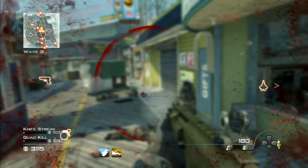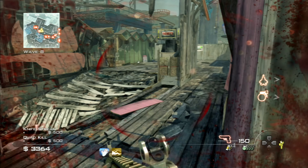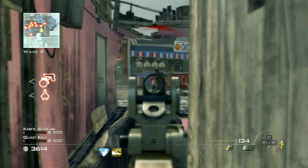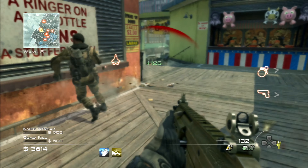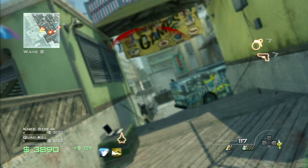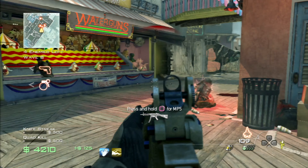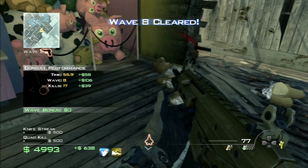I want to make sure, when it comes to those waves, I've got full ammo and everything ready. I'll take this enemy out. Someone dropped a grenade — that grenade took out its own friend! If that C4 took out even more enemies, that would have been great. Wave 8 cleared — very good. I'm going to quickly do a quick ammo refill.